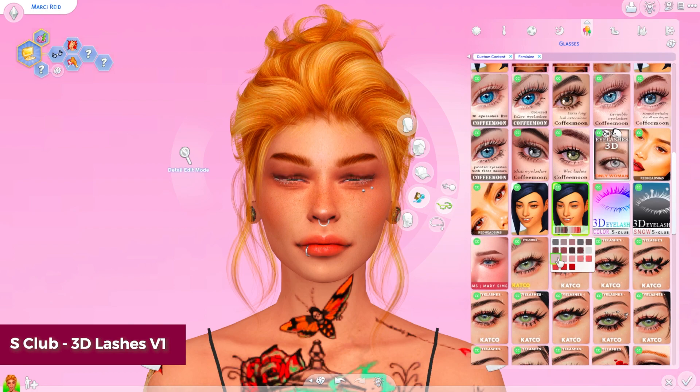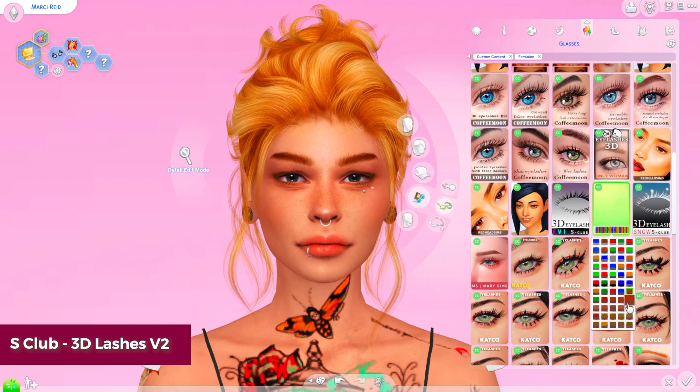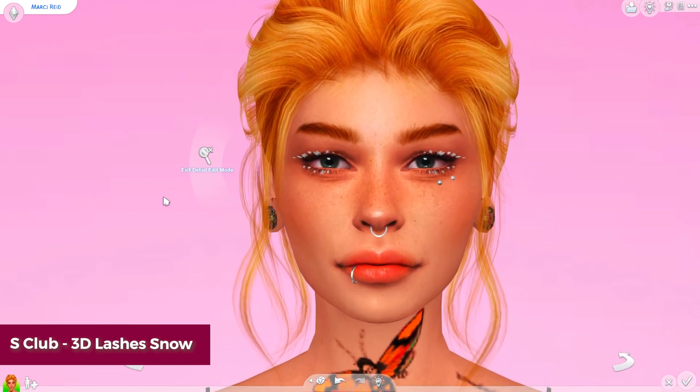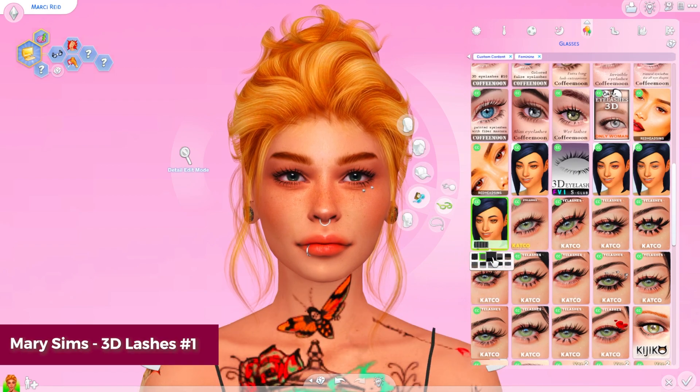I've also got a couple by S Club. These are a little bit older — they've been up for a while and I've had them in my collection for a long time. They've got some standard ones and then some colorful ones, and then they also have some that are like a snow version, which would be really cool if you're creating like an ice princess or an ice queen — one of those themed type Sims. So definitely fun ones to have in your game.